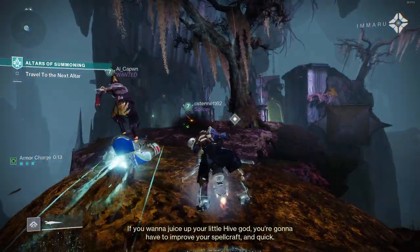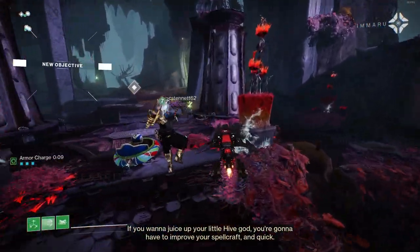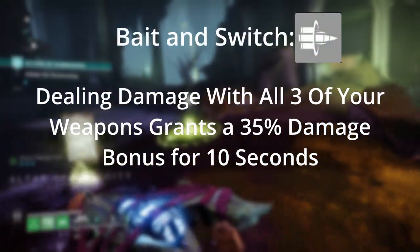The Cataphrac GL3 is a new Strand heavy grenade launcher with a fire rate of 120 RPM. It is only dropping in Trials of Osiris and it is the first heavy grenade launcher available with Bait and Switch, which is typically considered to be one of the best damage perks in the game.